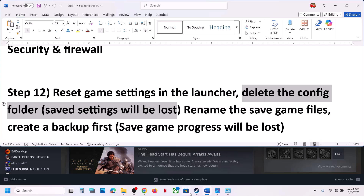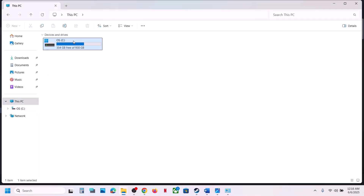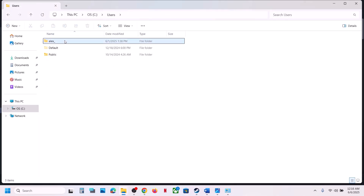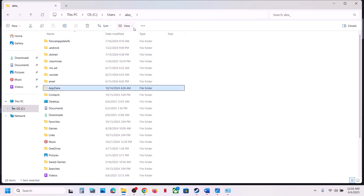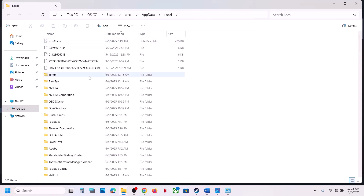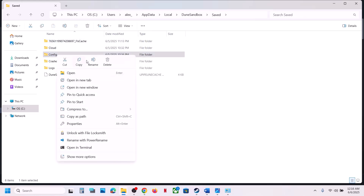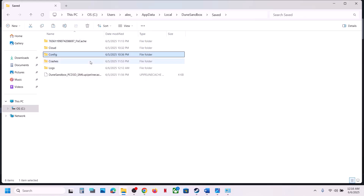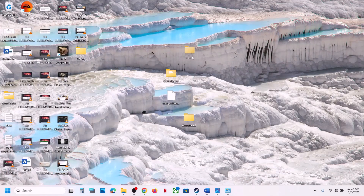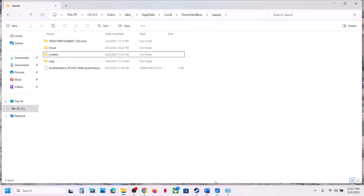If still not working, delete the config folder — note that all saved settings will be lost. Open File Explorer, go to This PC, open C drive, Users, your username folder, then AppData. If you don't see AppData, click View, Show, and check Hidden Items. Open AppData, Local, and find the Dune Sandbox folder, then Saved, then Config. You can copy this folder to the desktop as a backup, then delete the Config folder and launch the game.